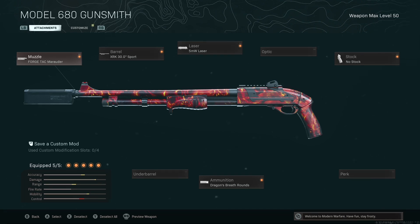And without further ado, boys, let's get right into the video. 11-kill gameplay with the best Model 680 class setup in Rebirth Island.